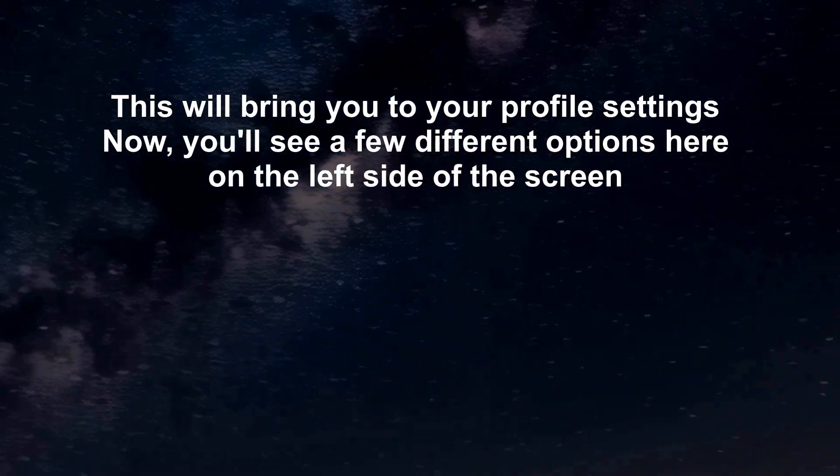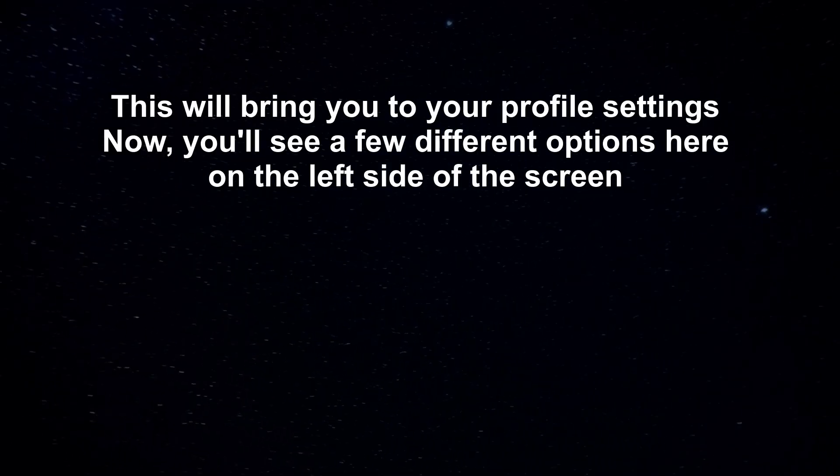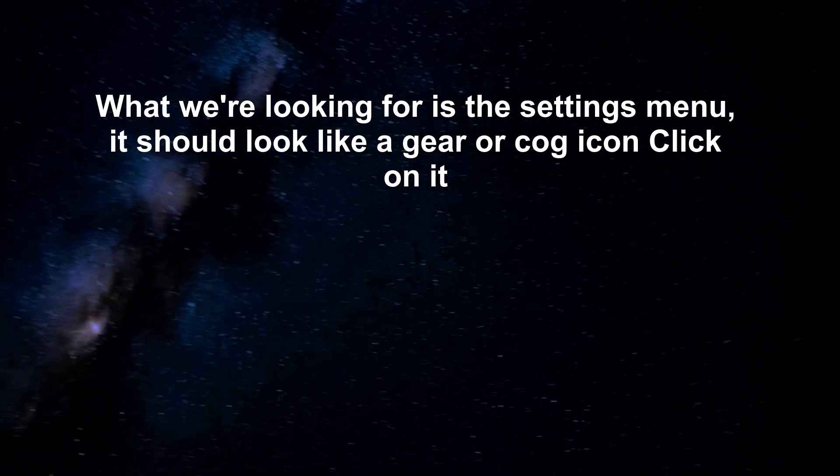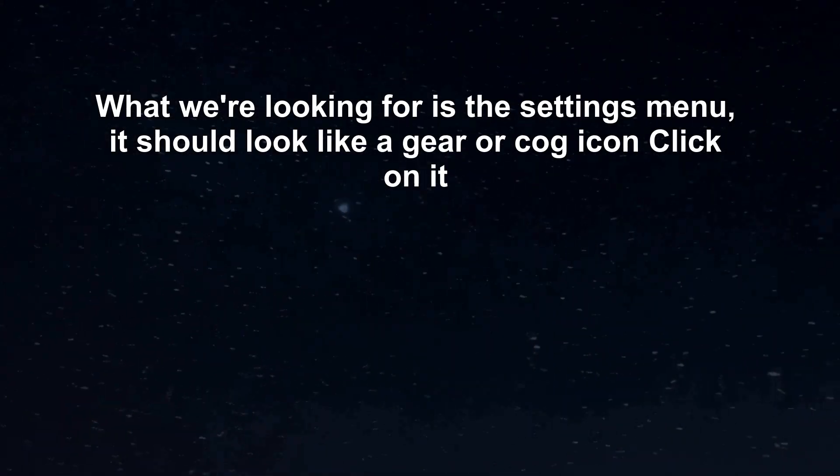This will bring you to your profile settings. You'll see a few different options here on the left side of the screen. What we're looking for is the settings menu — it should look like a gear or cog icon. Click on it.